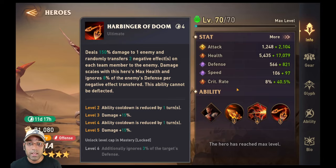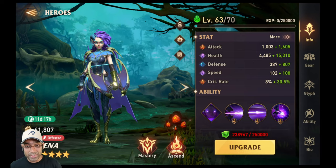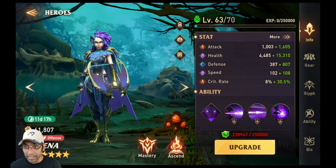Now let's look at Karina. Unfortunately, I did not have enough jelly to get her to level 70 — we are supposed to spend our own jelly to do the test — so I couldn't get her to 70, but she's still useful at that level. Let's quickly look at her abilities.